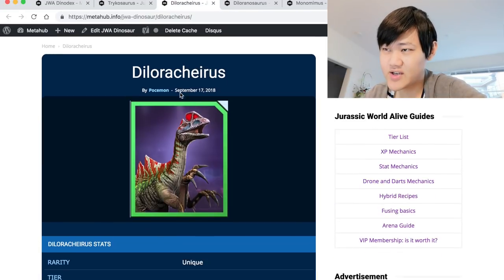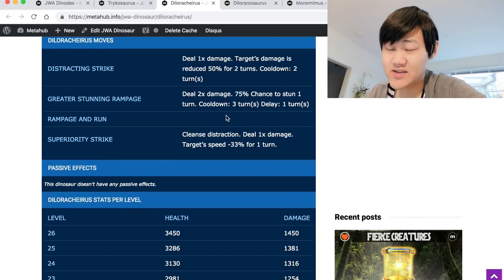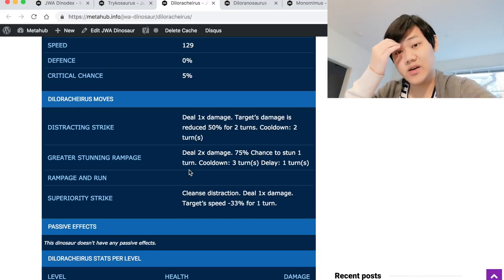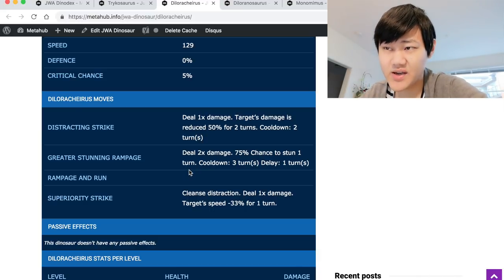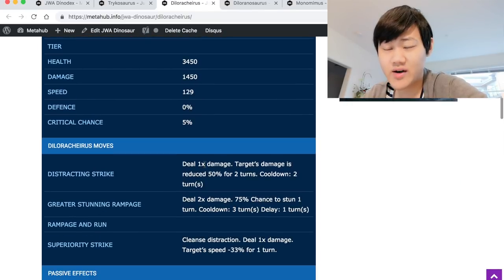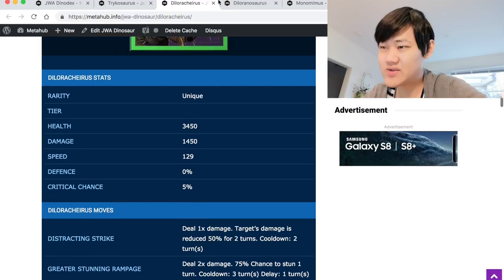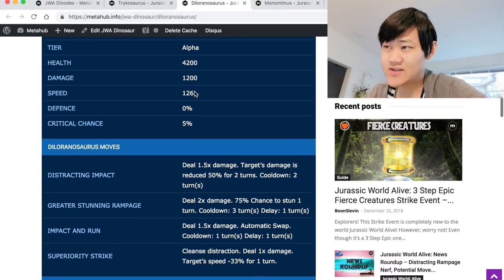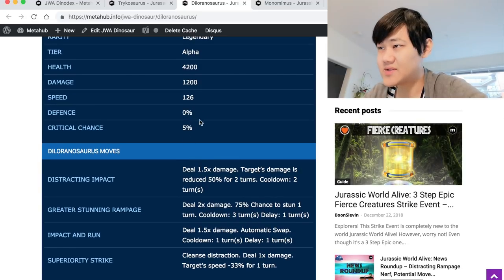Dallar of Kyrus does better than Yuta Ranax because of the two Rampages. Dallar of Kyrus does actually have a chance to kill it — if you land both Rampages then Trico's dead, though it's not that likely. They're probably going to distract or shield on Greater Stunning Rampage, but that's not too bad because they'll be stunned. Then next round you could Rampage and Run and hit them with the Rampage, then run into another dino, hopefully outspeed it, and take it out. Dallar of Kyrus is a very good candidate against Trico — but remember, you have to distract on Turn 1. Don't go for Superiority Strike. Even if they are planning to distract you, you need to distract so they don't one-shot you on Turn 2.